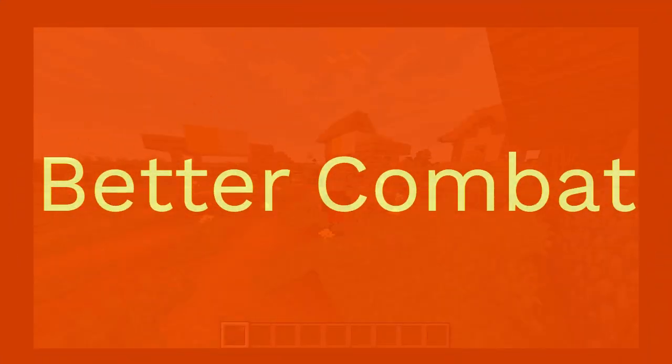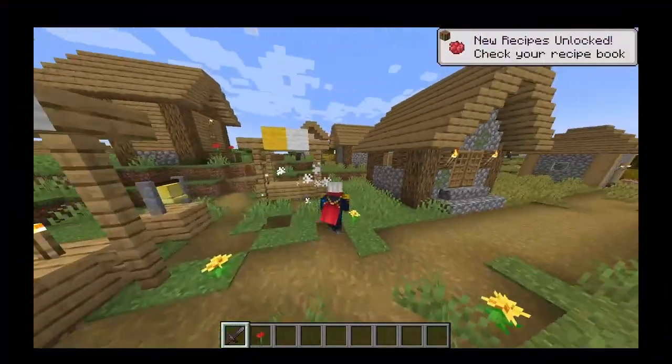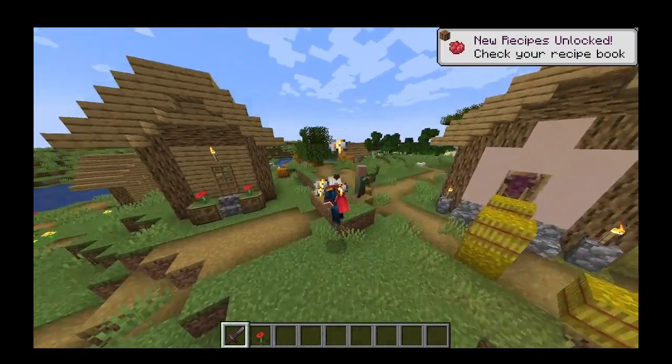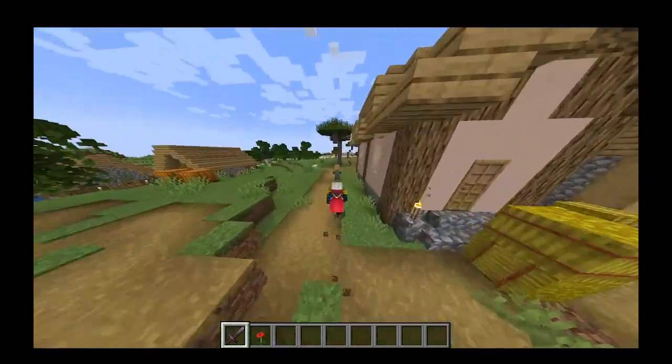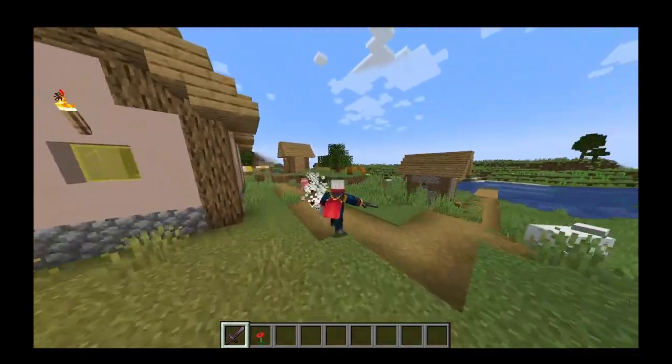Better Combat is a Minecraft mod which enhances the normal Minecraft combat. Right off the bat you see the new animations which are unique for each weapon. These animations are also in third person. Unlike the Epic Fight mod, attacks don't have a cooldown so you can just run around and don't need to wait.